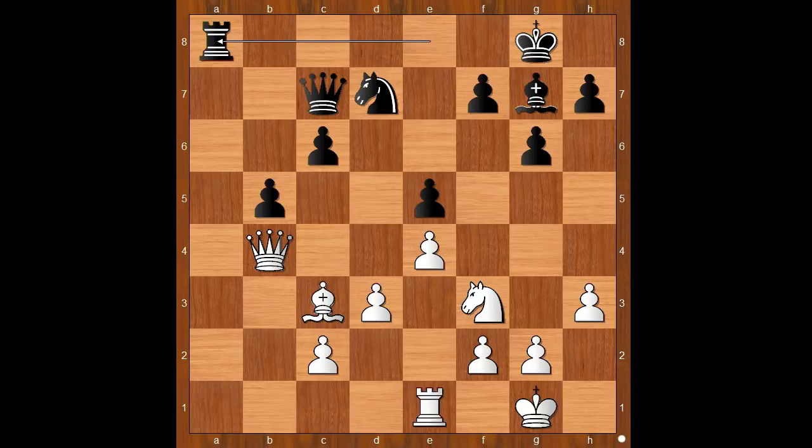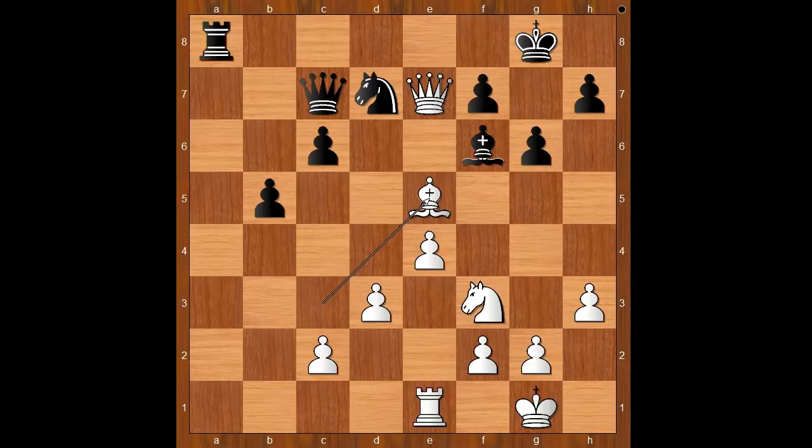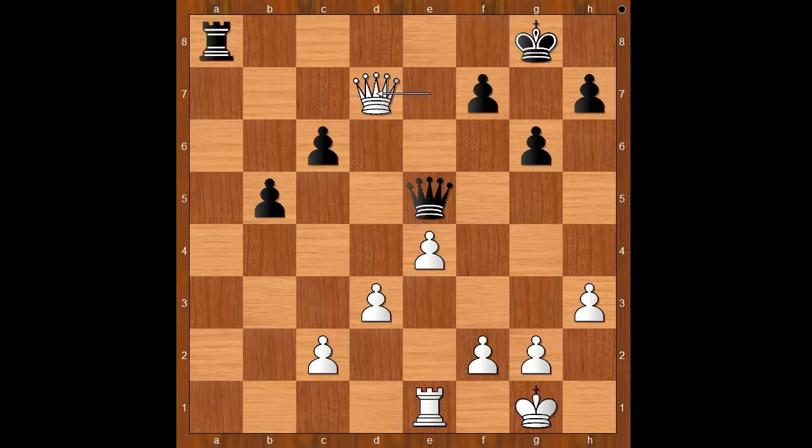Rook to a1 was played. Perhaps queen to e7 was on the menu. Let's see what would happen if queen to e7 is played: then bishop to f6, and after bishop takes on e5, bishop takes on e5, knight takes on e5, queen takes on e5, queen takes on d7, rook to a1 — black has no problems. It is about equal.